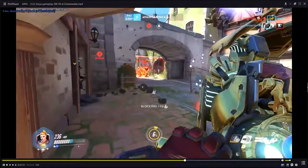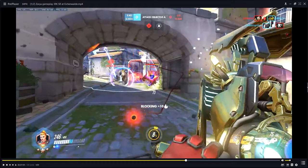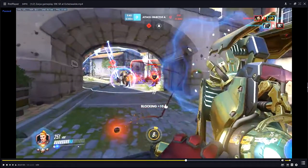This is the problem with Winston and Zarya duos — the bubbles will constantly overlap if you haven't determined between the two of you the order in which you want to use your barrier. We shielded Winston but then he dropped his bubble, so our shield's value is minimized. I think we only got about 15 energy for that barrier. The ideal play is: he jumps in, counts to two so the barrier takes damage, then shields himself — that's really the ideal Zarya-Winston play.